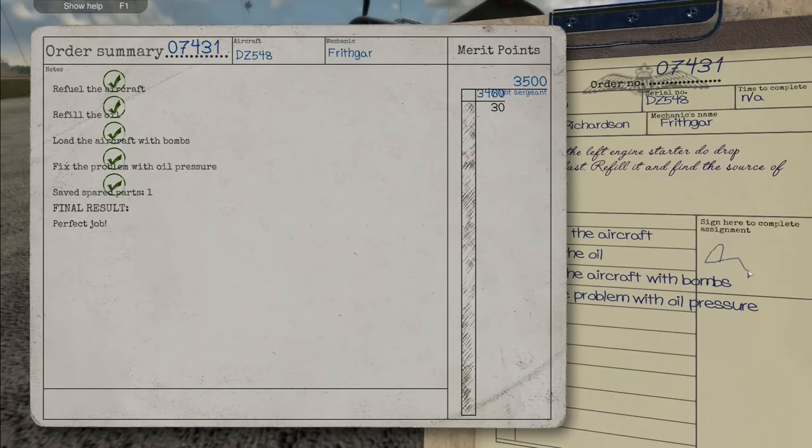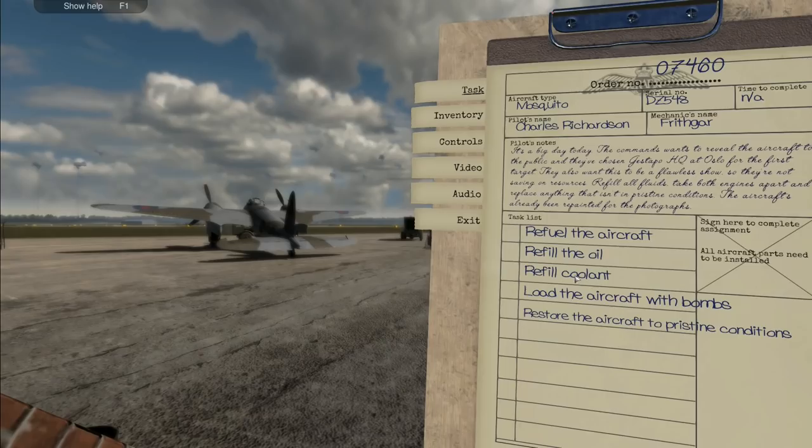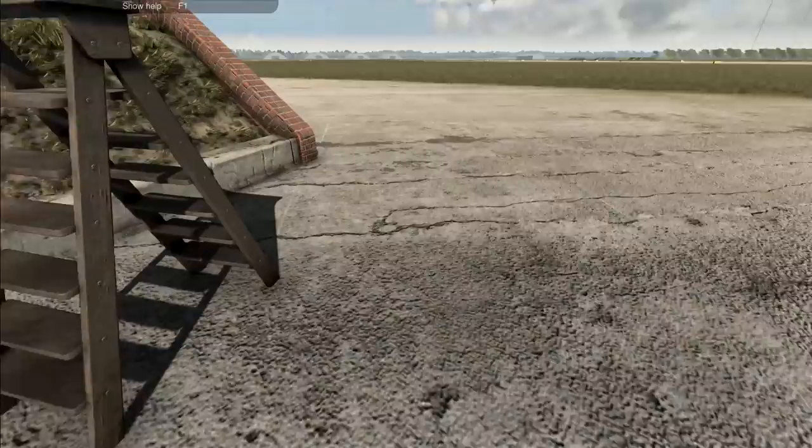That takes us all the way up - we've got 26 more points to go, one good job is all we need. It's a big day today: the commanders want to reveal the aircraft to the public and they've chosen Gestapo HQ at Oslo for the first target. They want a flawless show - refuel, refill oil fluids, take both engines apart and replace anything that isn't in pristine condition. This is probably going to be the most time-consuming job we've yet done.